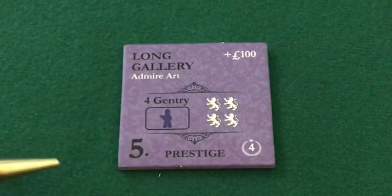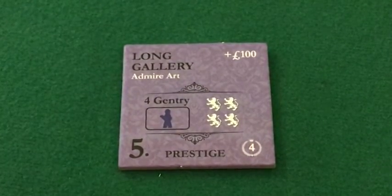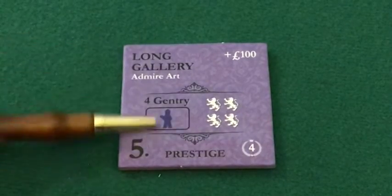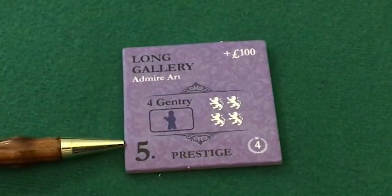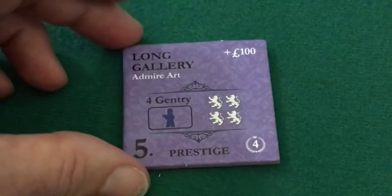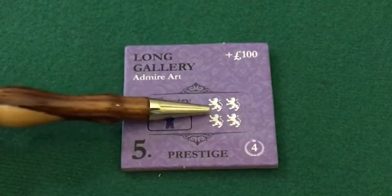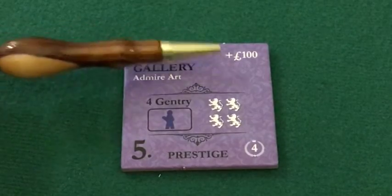This is a lion rampant. These lions represent reputation in the game of Obsession. This particular activity will generate an increase in the family's standing among the social elite — an increase of four reputation points. And here again is a market modifier.